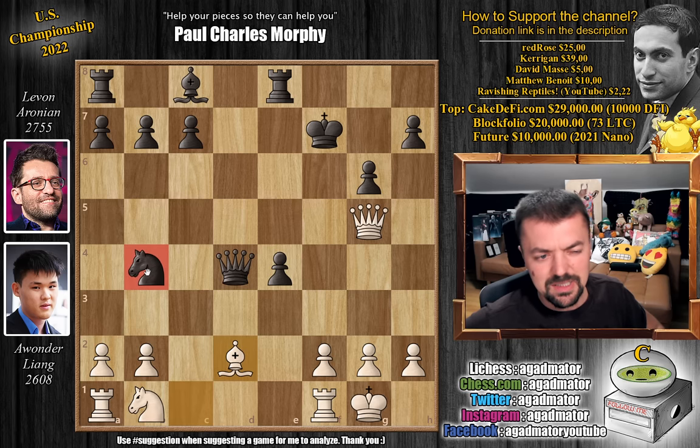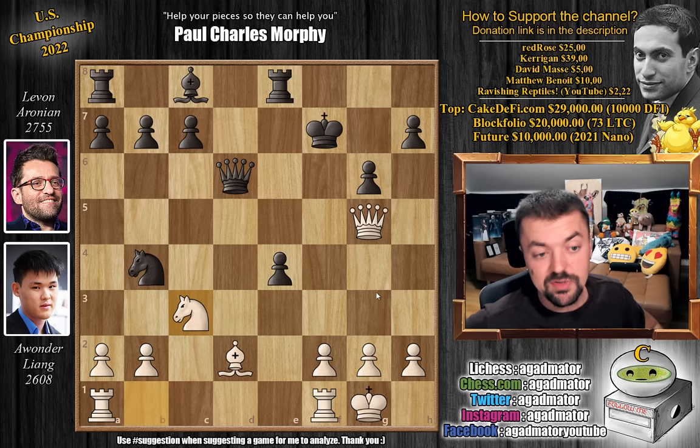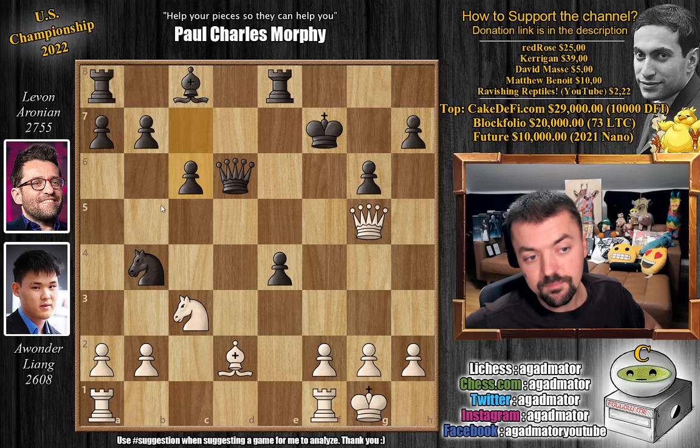After bishop to d2, Levon decides the knight to b4 might not be such a great idea and plays queen back to d6. Liang just continues to develop with knight to c3. Now c6, preventing the knight from going any deeper, and rook a to d1. We have bishop to f5.